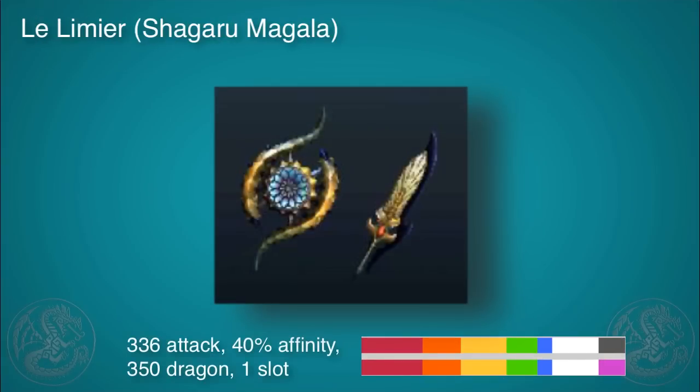And finally the Shagaru weapon is solid as well. 336 is a little on the low scale but 40% affinity does actually boost that up quite a bit. 350 dragon makes it good against all the elder dragons, or at least most of them, and it's got really good sharpness as well. I personally like the design a lot.